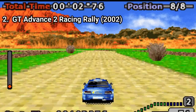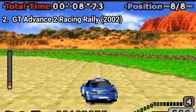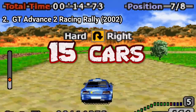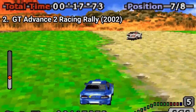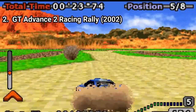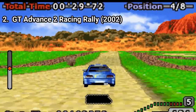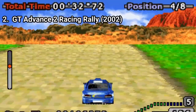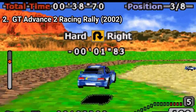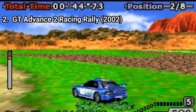GT Advanced 2 Rally Racing fixes the annoying password save system by having a battery save option. But now there's another catch — the game has only 15 cars, compared to the previous game that had 48, which is a big difference. But at least the gameplay remained unchanged in quality. You can still fine tune your vehicles, and it's an important part to adapt to each race. For example, each terrain has a specific set of tires it's most efficient in. If you don't put the correct tires on your car, you won't hit the maximum potential of that car, which is nice to see as a simulation-type option in a GBA game.